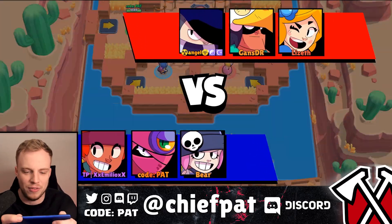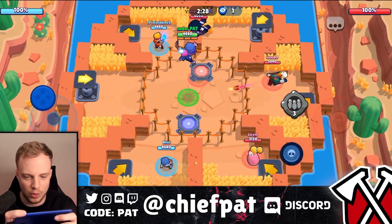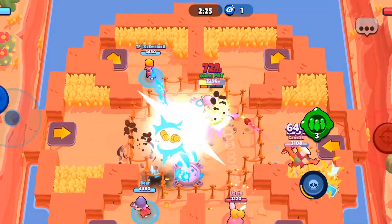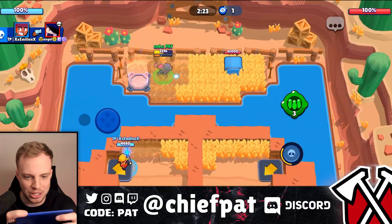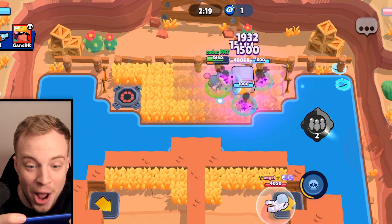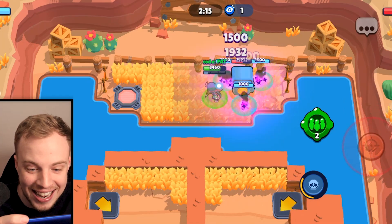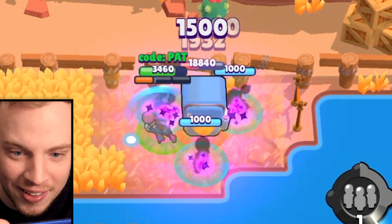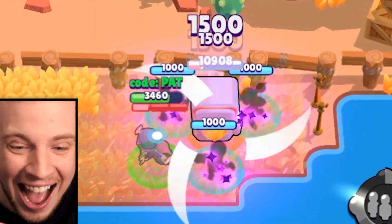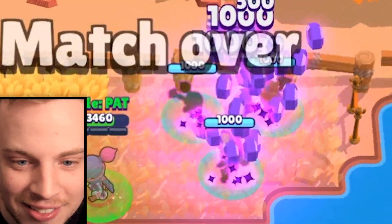Map number one — we've got the safes on the side, this actually looks really cool. We need to be going red. Are you guys about to see this? Give me the shadows! Look at the shadow — 1500 damage a second. This is so broken! I'm the greatest player in the history of Brawl Stars.